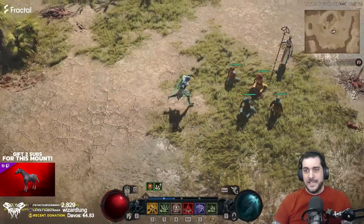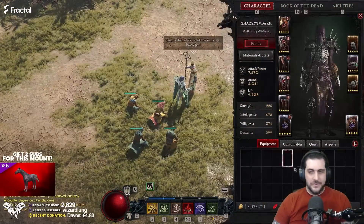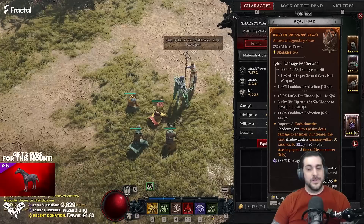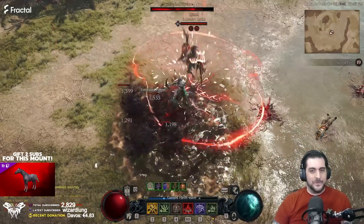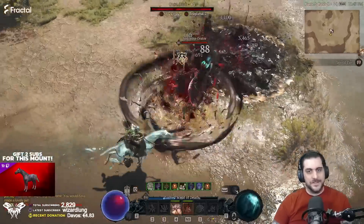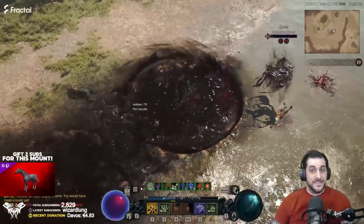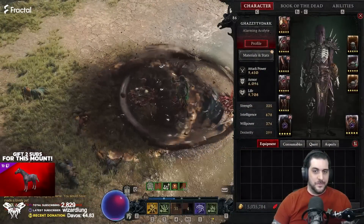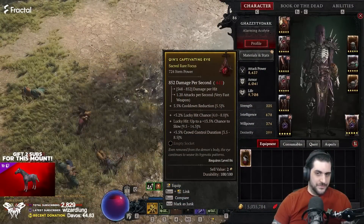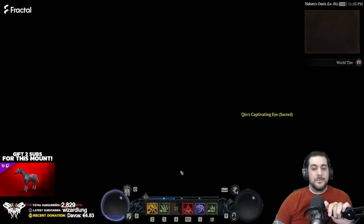I relogged and got another spawn, so you just rinse and repeat this entire process and you can farm this very effectively. I've gotten several over 800 and one 837 — pretty bad on-hit roll sadly, but it is what it is. I got a sacred in this case, a 724, and they don't sell for more than two gold, so it's not ideal, but that's how it's done.